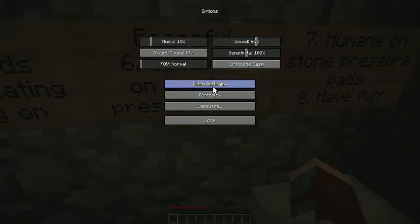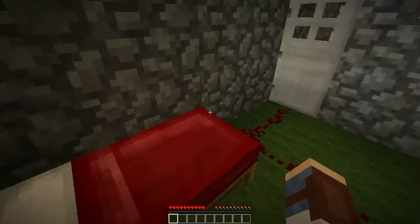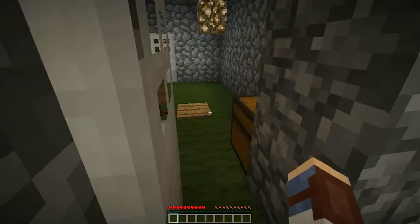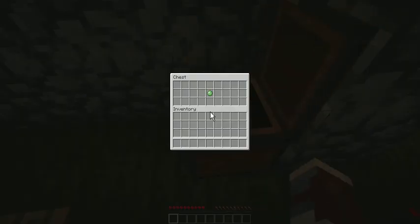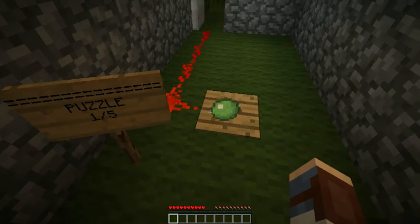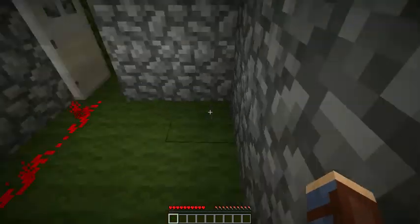Let's just make sure we're on peaceful. Okay, and away we go. Slime ball on the wooden pressure plate opens the door.